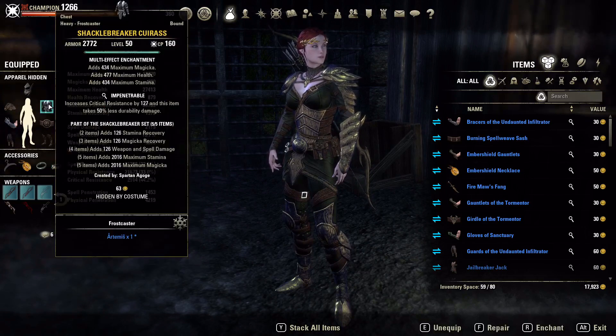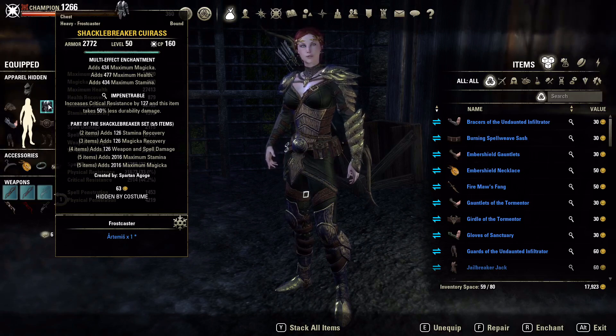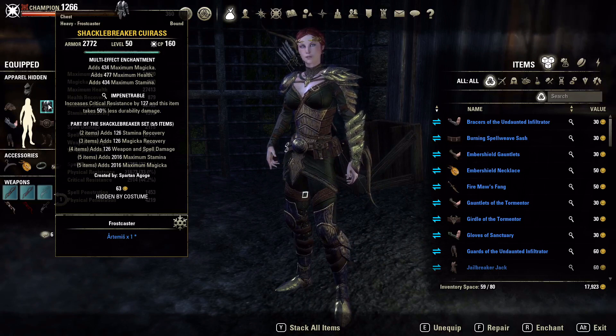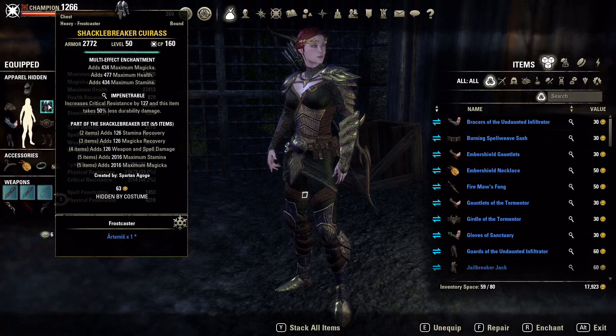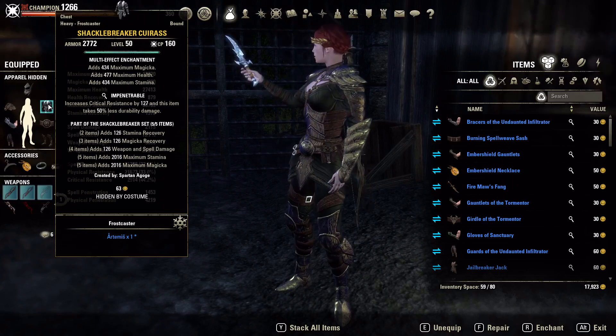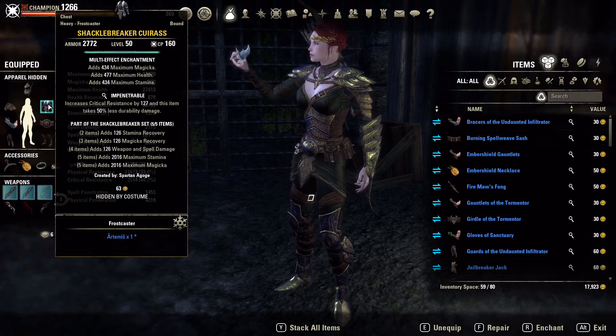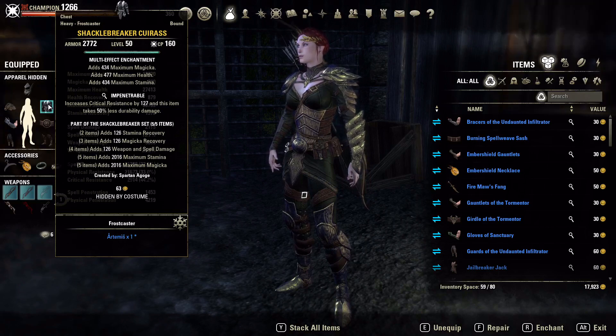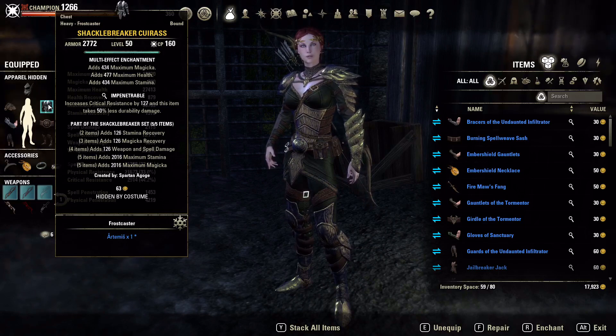The first set that we are running is Shackle Breaker. Shackle Breaker is important for the way I run this Warden and how I would recommend running a Bow Bow build. Our healing kit is really nice on this — as long as we have Shackle Breaker we're going to need a good amount of magicka to have a good healing kit. Shackle Breaker gives you 2-piece stamina recovery, 3-piece magicka recovery, 4-piece weapon damage, and the 5-piece is just a lot of stats.